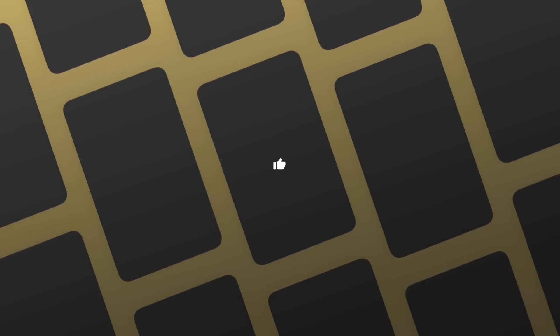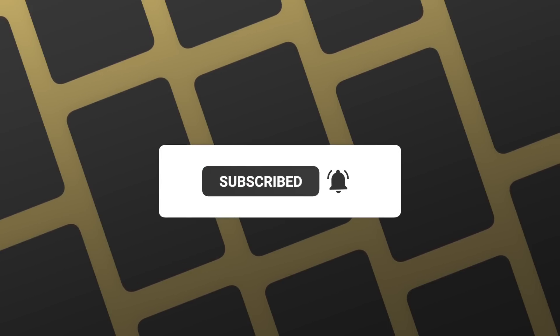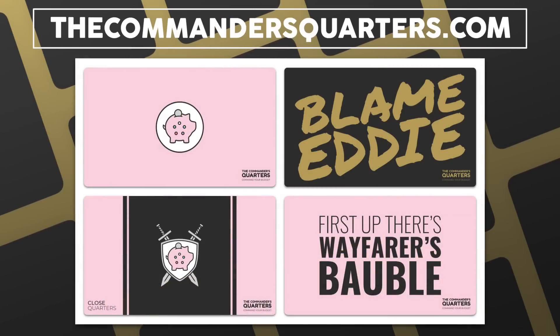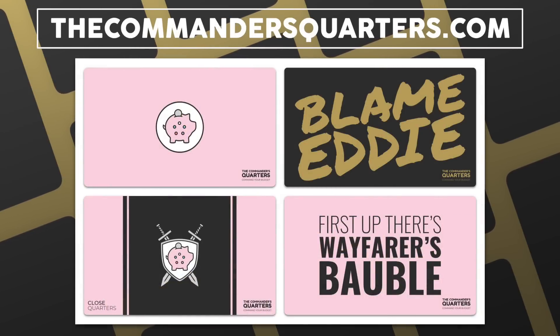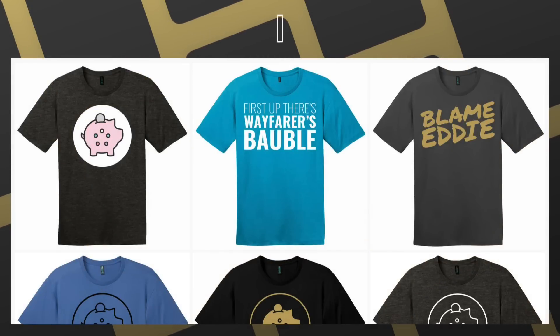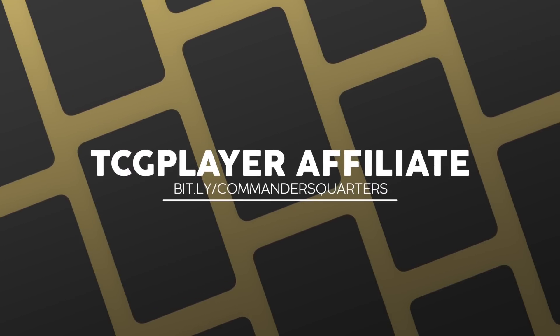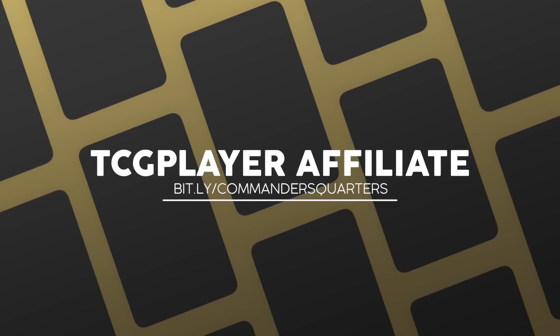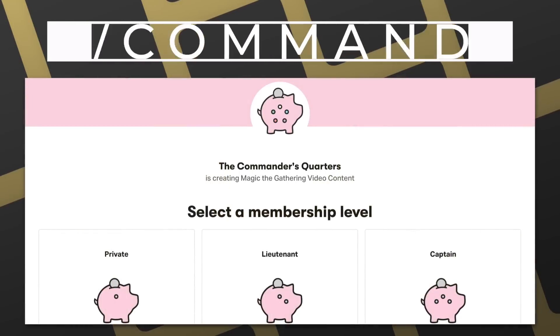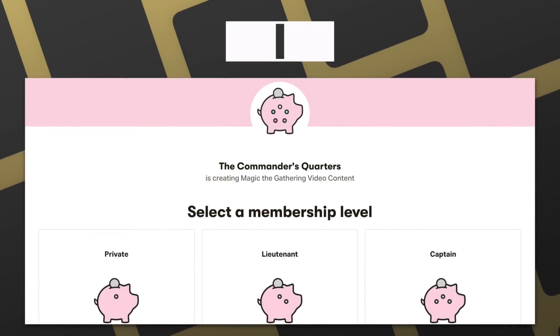If you're looking for an easy way to support this show, make sure you like, share, and subscribe, and hit that bell notification icon so you don't miss any new episodes. You can check out our playmats and other merchandise at thecommandersquarters.com — we also have brand new t-shirt designs in stock. Another easy way to support the show is with our TCGPlayer affiliate links. You can also support us directly by becoming a patron — there are many benefits and I truly couldn't do this without their support.